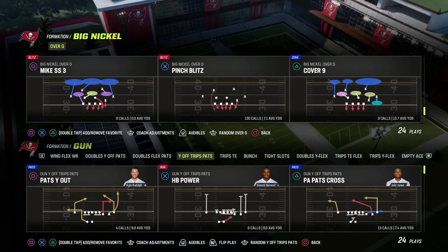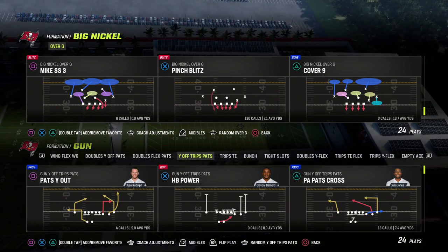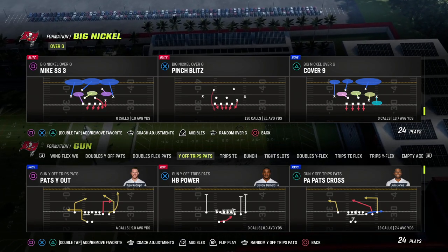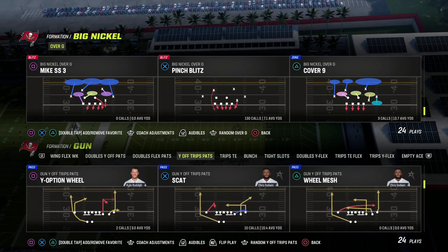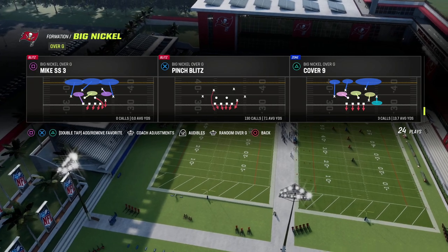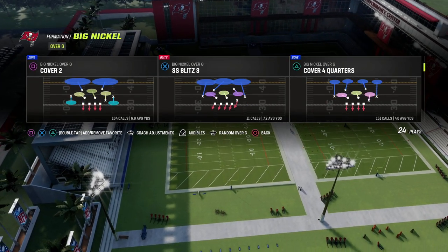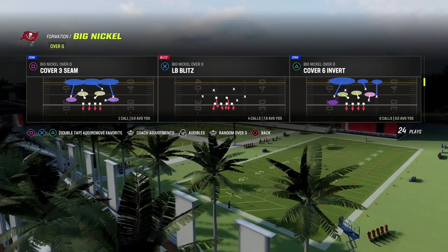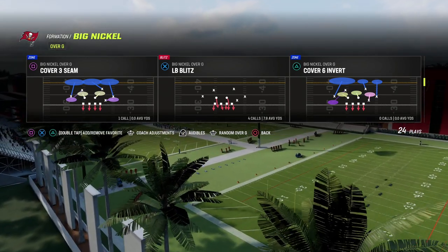In this video we're going to show you a really adaptable blitz that comes out of the best coverage you can have a blitz out of this year, which is man-to-man, and we're going to show you why it is so good. I'm going to run this against the U Trips formation because I think it has the best pass protection as a basic formation to teach from.